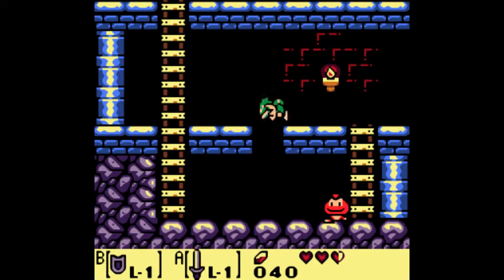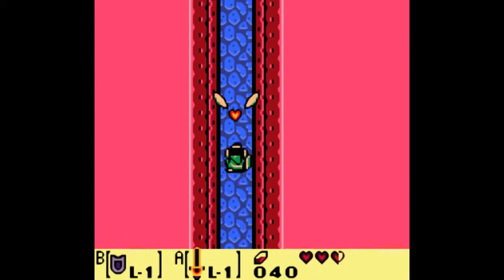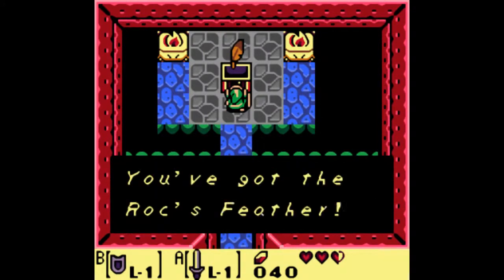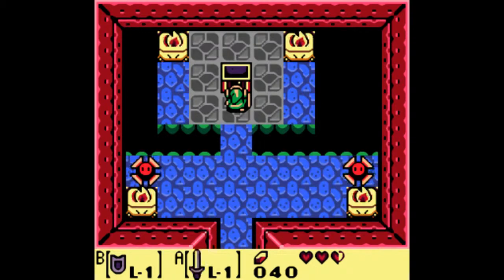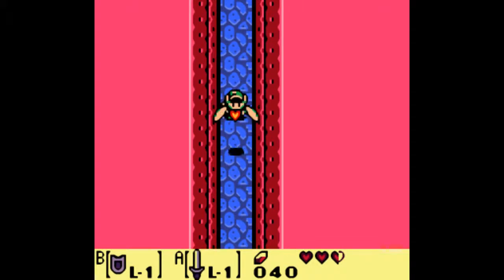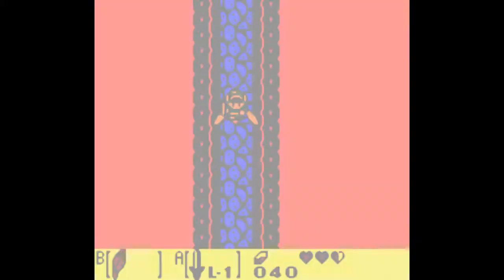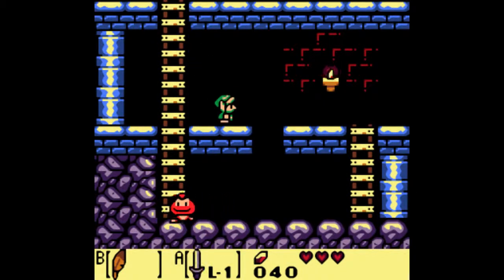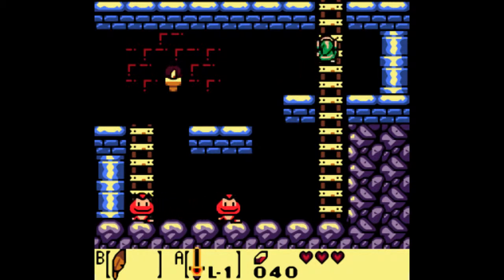These guys are goombas — if you stomp on their head they'll actually release a heart guaranteed. And I almost got taken out by the blade traps. Now that we have the Roc's Feather, I might as well put that on the B-button because we're going to be making use of it. There we go — as I said, it always drops a heart. That was a needless demonstration, but whatever.